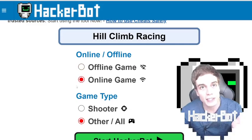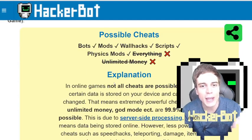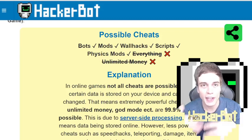Specify whether it's an online game or offline game — it is an online game if it doesn't work without the internet. Shooter or not shooter, start the tool. You will now see what kinds of cheats are possible in your game, including mod features. Everything else is fake.